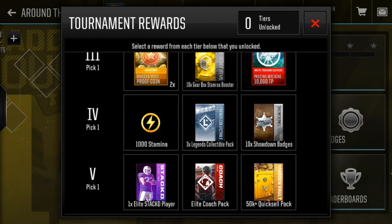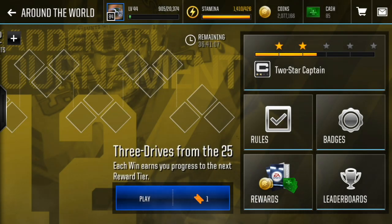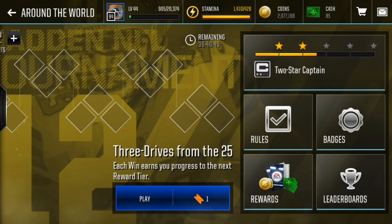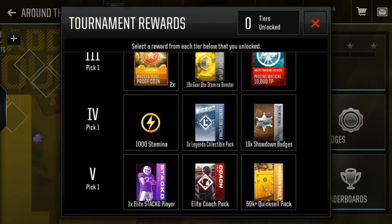In the final tier we have an elite stacked player, an elite coach, or a 50k quick sell pack which is a man bolt pack. It all depends on what you prefer. I believe the stacked player is not auctionable, so prices would go way down. But if you want to use them as training points, go ahead. If you're looking for coins, you're guaranteed at least 50k, so go with the quick sell pack. I would not recommend the elite coach pack — they're super hard to upgrade, and upgraded gold or silver coaches can have better boosts. I'm not going for tier 5 mainly because I don't have enough tickets, and in my opinion the rewards aren't that amazing this week. I'm waiting for a tournament with really good rewards, like a Thanksgiving tournament that I'm guessing will be coming.